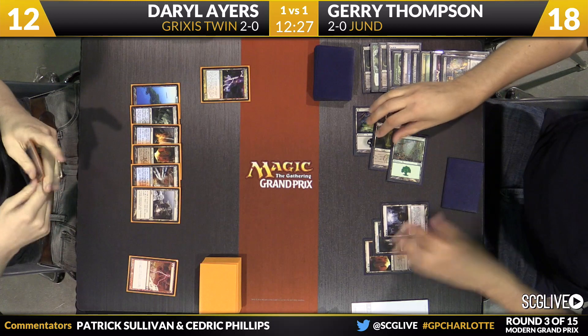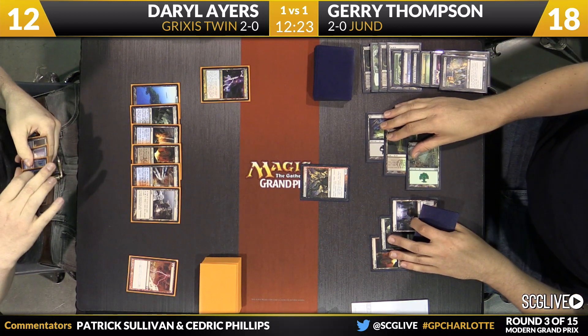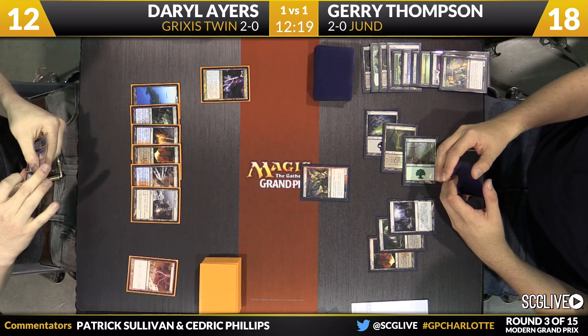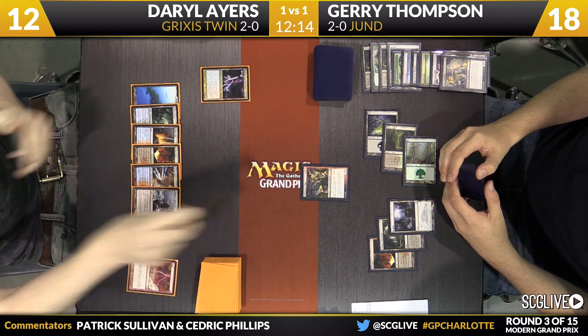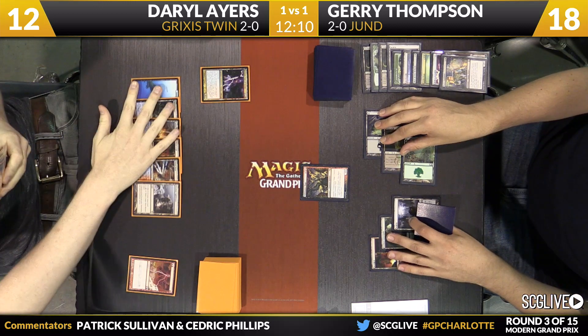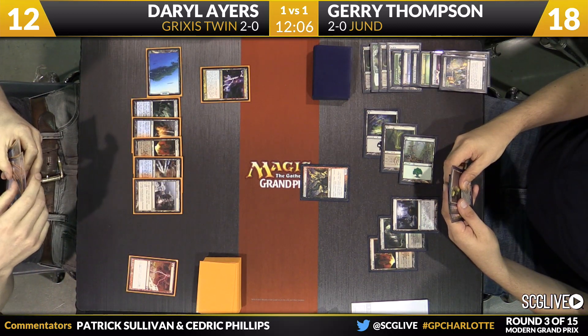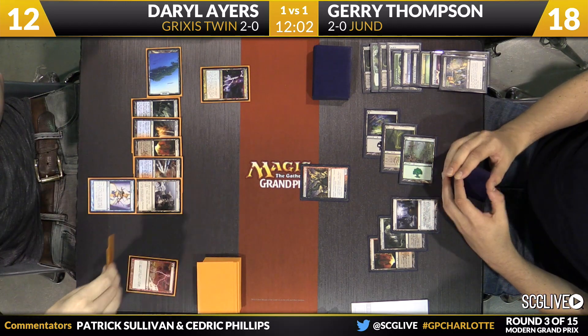Fulminator Mage is the draw here for Thompson — a little late to the party, but it's never too late. There is a Lighthouse that has powers and several dual lands in play. The reveal will be a Sulfur Falls — that's a target for Fulminator Mage. Jerry might attack for a little while here. Looks like Daryl's going to go with Serum Visions now — he'll draw a card, set up the top two cards of his deck. Lightning Bolt was the draw there. Cards are staying on top — situating things so that Keranos hits for sure. Actually, that card is so good there are no misses.